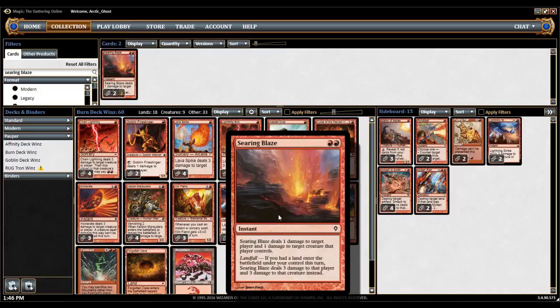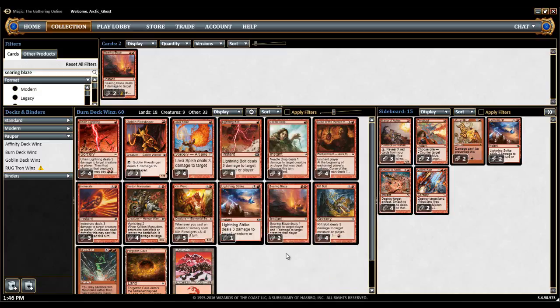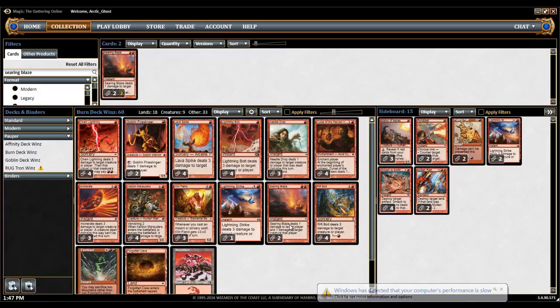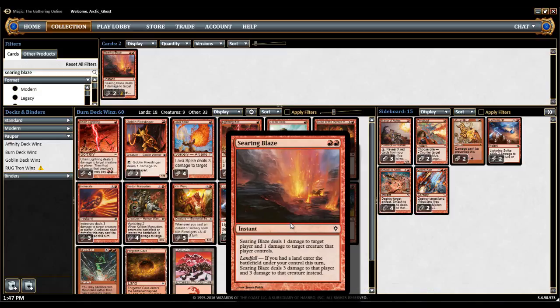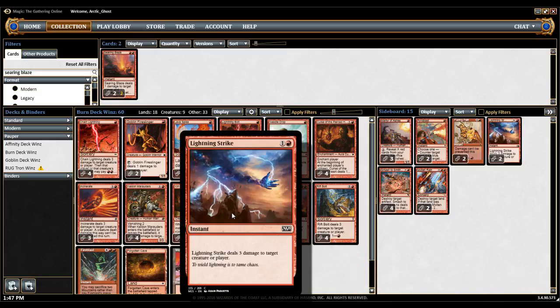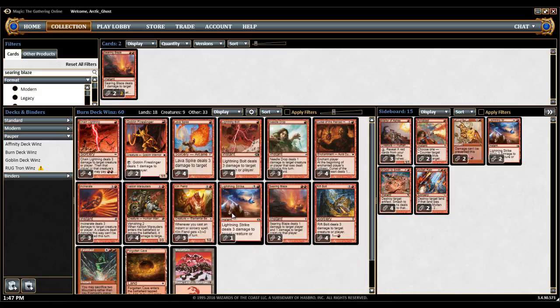Next up is Searing Blaze. Searing Blaze is not my favorite spell in this deck, but it is certainly a strong spell if you can get it. I've had fine testing with two. I'm not really a fan of three or four — I don't really like drawing them too early. I kind of like drawing them a little later when you're holding a land in your hand to try and bluff. And then you can usually get someone with Searing Blaze. So I'm going to stay at two for now, but I would not fault anyone for going up to three. And then you have one Lightning Strike just to round out the deck.